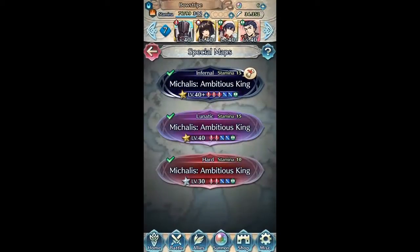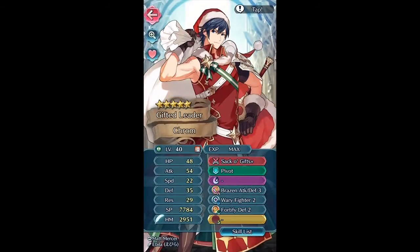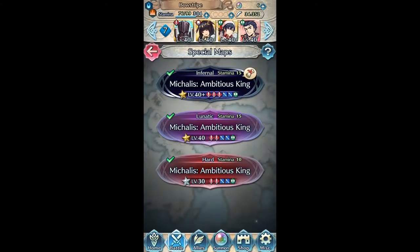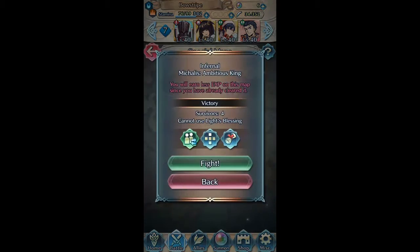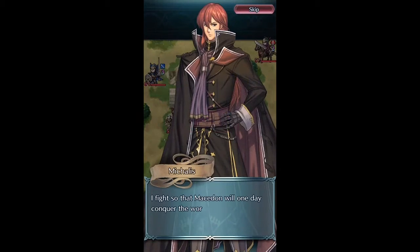Michaelis Infernal Armored Version. This is the fourth Michaelis map video I've put out. Black Knight is merged, so if you don't have a merged one, go ahead and throw a plus HP seal on him. And Hector is summoner supported, so go ahead and throw a plus attack seal on him — that would probably be the best to take out that sword cavalier.